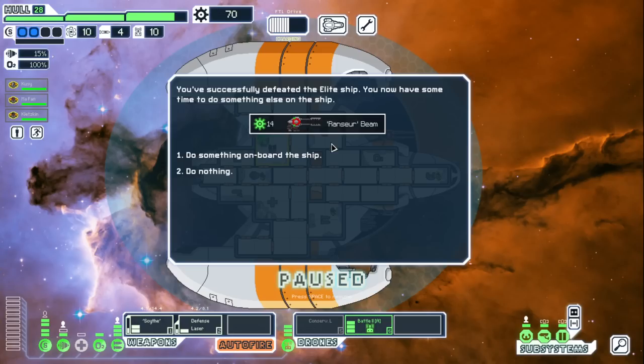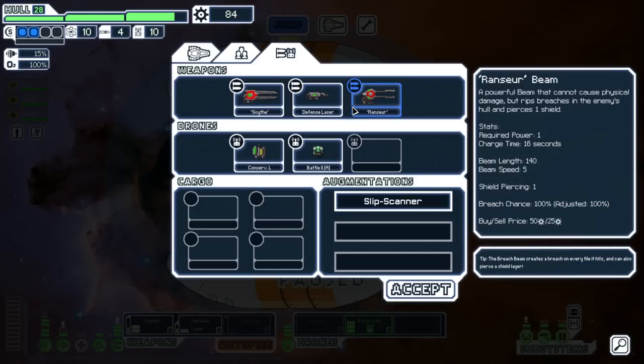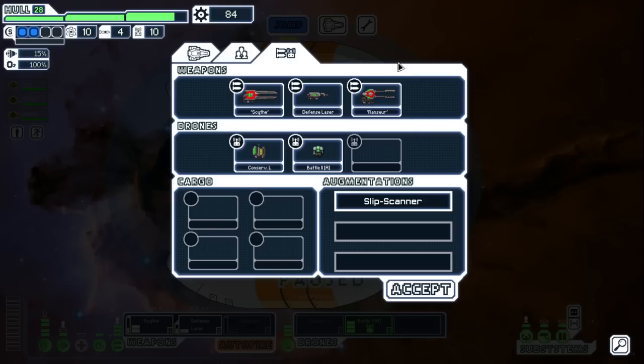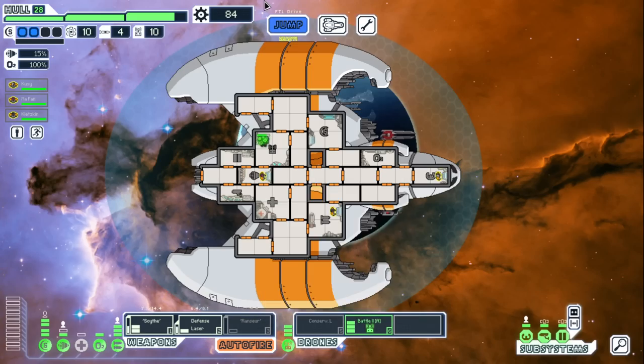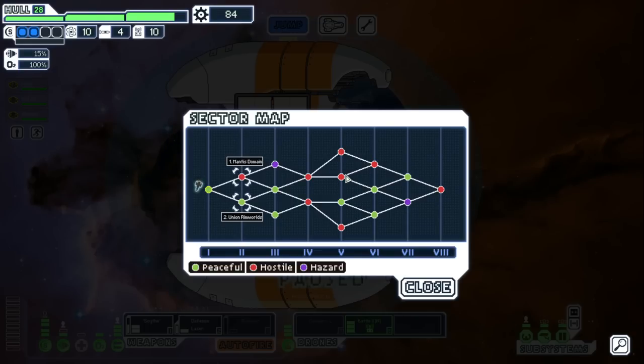The Rancer Beam — probably another Ancient pull thing. What's the deal with it? It cannot cause physical damage — it's essentially a Breach Beam. It doesn't do hull damage and it doesn't do system damage either. It literally just causes breaches. That is very interesting.